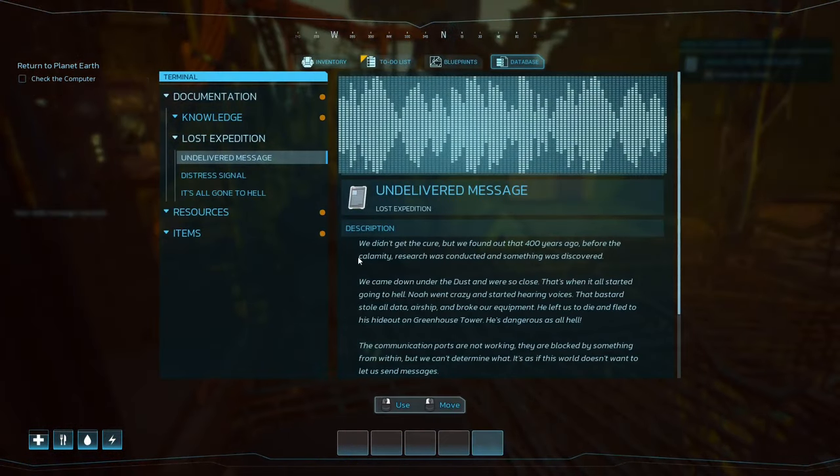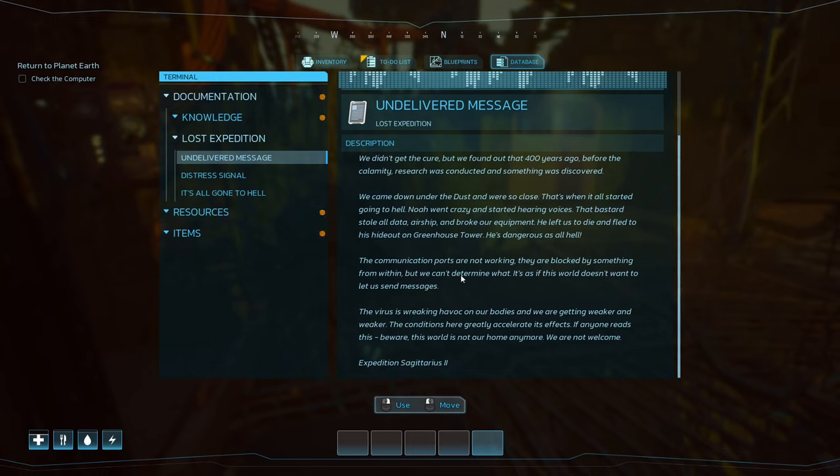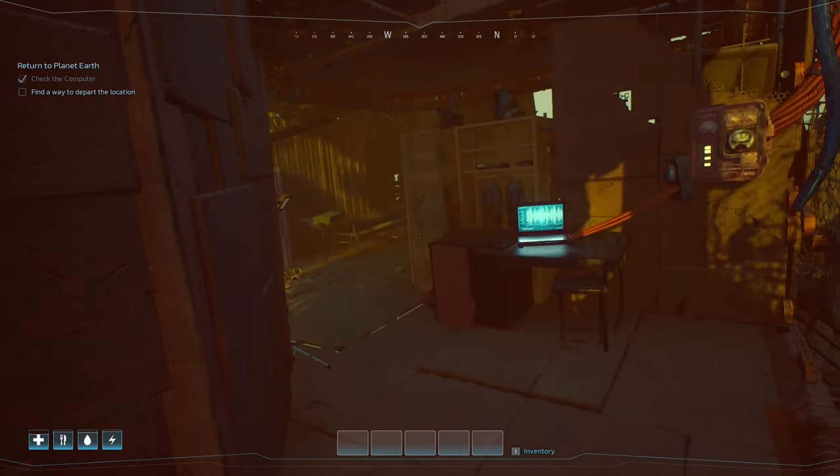Undelivered message: we didn't get the cure but we found out that 400 years ago, before the calamity, research was conducted and something was discovered. We came down under the dust and we were so close — that's when it all started to go to hell. Noah went crazy and started hearing voices. That bastard stole all the data, the airship, and broke our equipment. He left us to die and fled to his hideout in a greenhouse tower — he's dangerous as all hell. The communication ports are blocked by something from within and we can't determine what. The virus is wreaking havoc on our bodies. If anyone reads this — beware, this world is not our home anymore; we are not welcome.